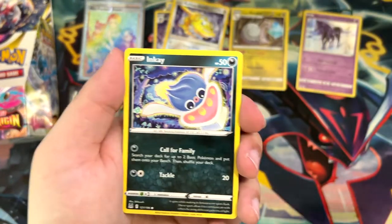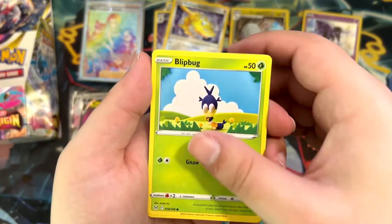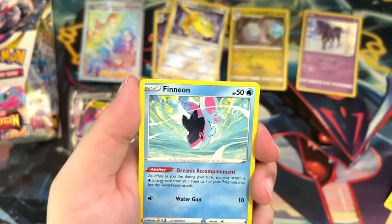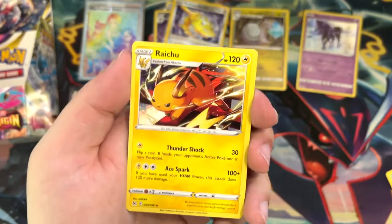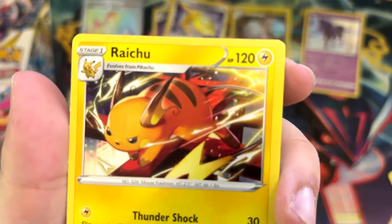There are sets that don't offer those — like Celebrations, Shining Fates, and also I believe Champion's Path — because those were specialty sets. Oh my, look at that Raichu — that is a sick looking artwork! Crazy.